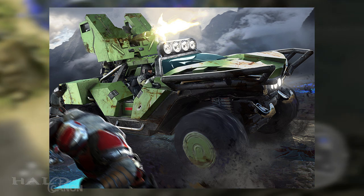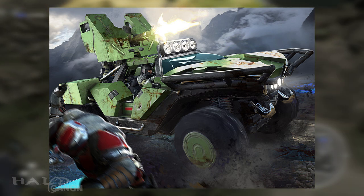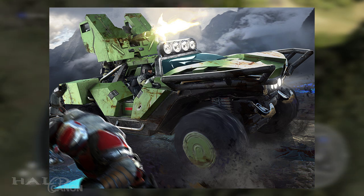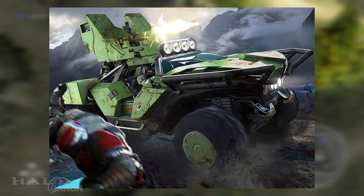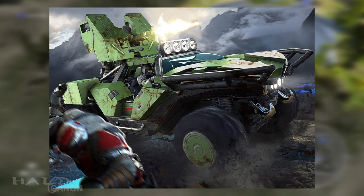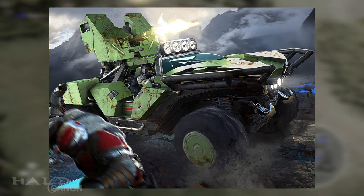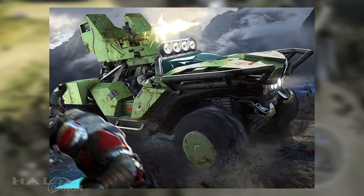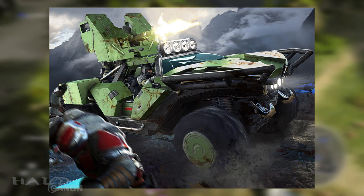Undoubtedly the most versatile vehicle in the UNSC inventory, the Warthog has been manufactured in one variant or another for centuries. This famously reliable vehicle boasts impressive speed, rugged suspension, and four-wheel steering, all of which have helped make it one of the UNSC's handiest land units. In response to a completely new battlefield problem presented by the Banished and their ruthlessly brutal arsenal, Isabel has assisted the crew of the Spirit of Fire in using available resources to create up-armored variants of the Warthog to deploy in particularly adverse circumstances.